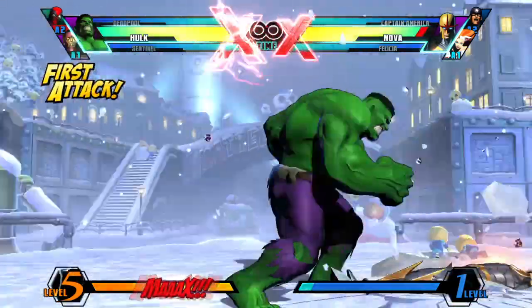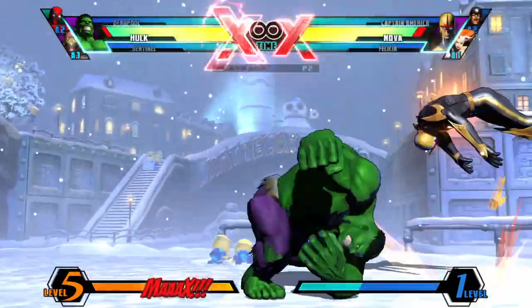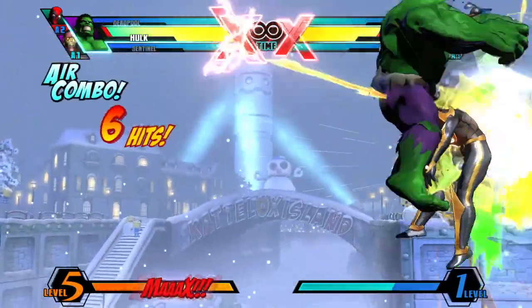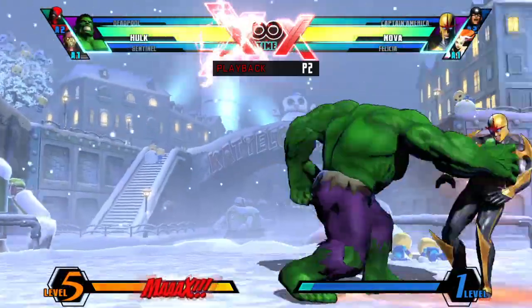Since Hulk has a great hitbox on standing H and armor on it, if the opponent isn't in range for the grab or tries to jump out, you still get standing H to hit them. If they press anything, it will very likely lose to Hulk's armor and you get a full combo. If they stay grounded, you get the throw. It's a win-win for Hulk.